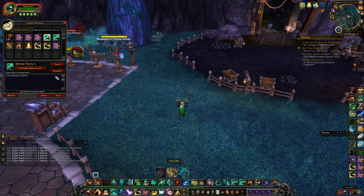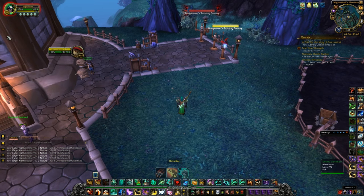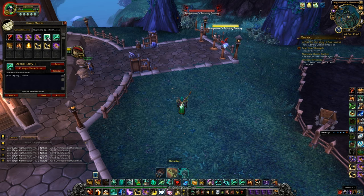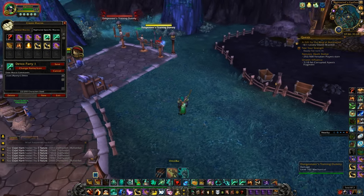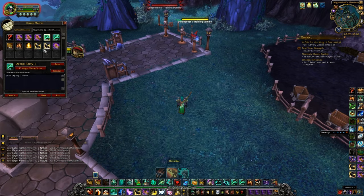The party macro is pretty similar — it applies to your party member. Party one is the member listed below you, party two is the next. You don't want to take the time to click on them and find them before using an ability; these macros do it all instantly. For Windwalker specifically, I have a paralysis macro for arena one, two, and three, and detox macros for party one and two. If my priest is party two and gets CC'd, I can remove it instantly without having to target him.